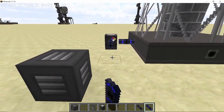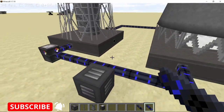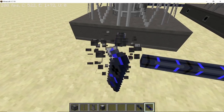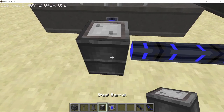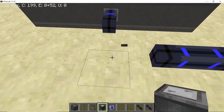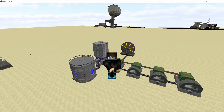Each block has a different condensation rate: the normal steam condenser is the slowest, the auxiliary tower is intermediate, and the cooling tower is the fastest. To showcase this, connecting the cooling tower and replacing the barrel shows just how ridiculously fast it converts low pressure steam into water.